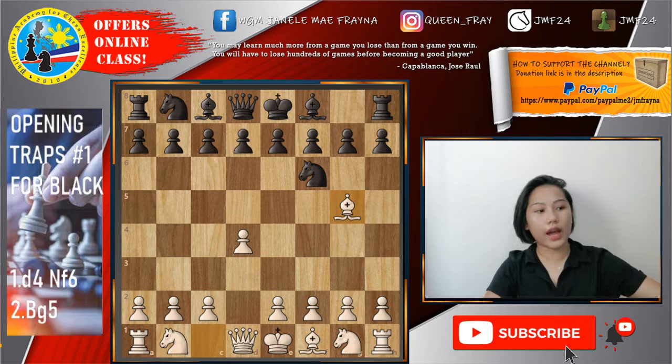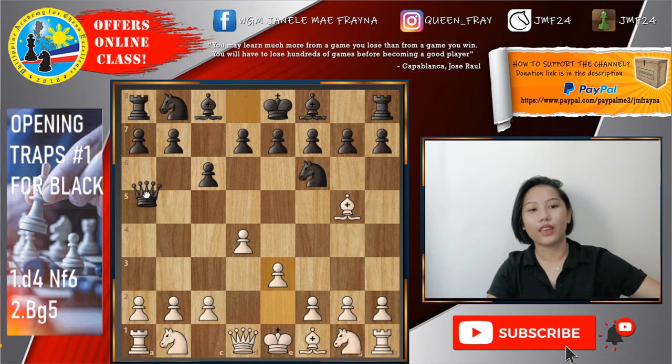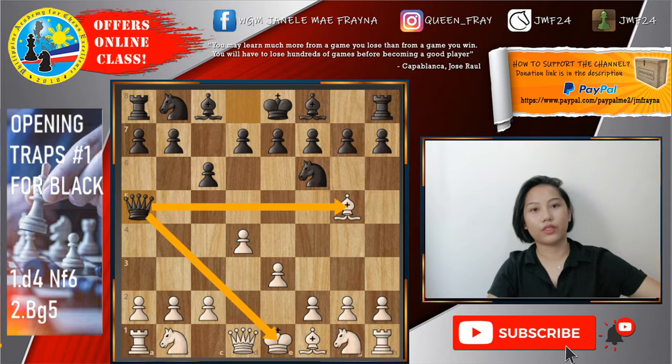For example, after bishop to g5, papakita ko — three moves lang nag-resign yung white. Because after c6, tumira siya carelessly ng e3, and then bang! Qa5 check. Maskewer yung bishop sa g5 and under check siya sa e1. So that's it.